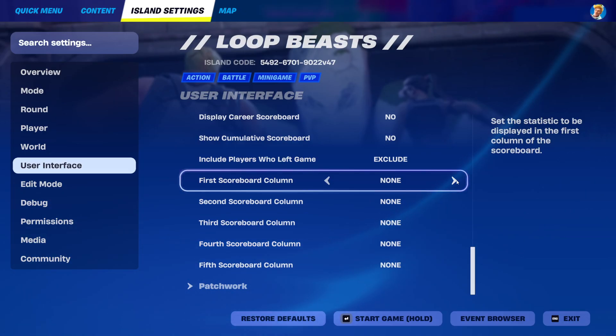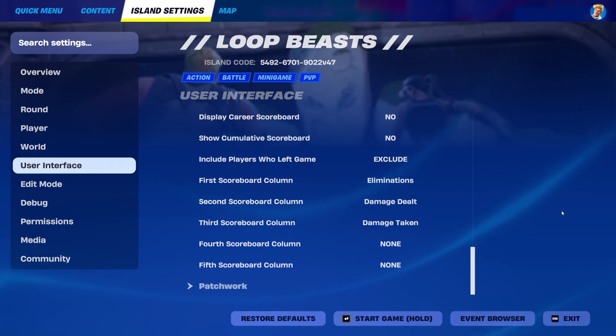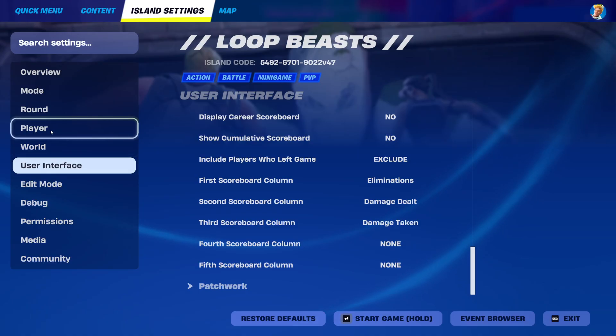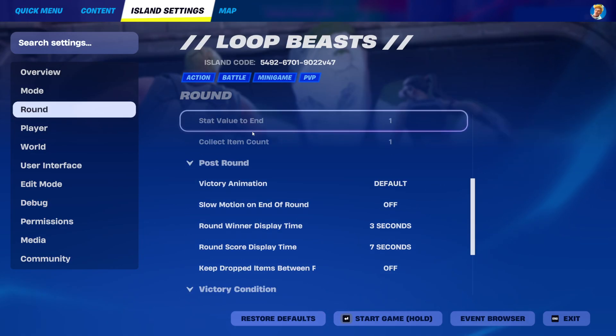Instead of Time Alive, you're probably going to want it to show eliminations — not AI eliminations. So I've gone ahead and changed it so the first scoreboard column shows Eliminations, the second column shows how much Damage each player has done, and the third column shows how much Damage they had taken.